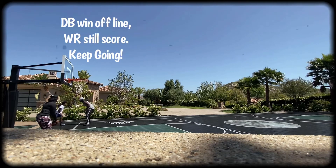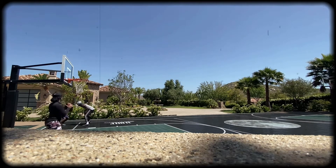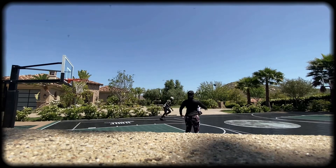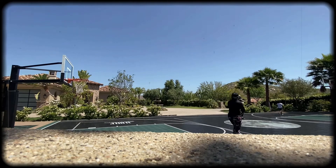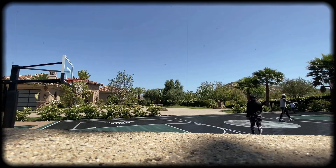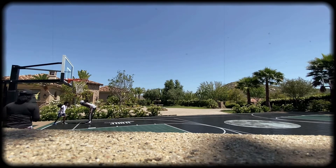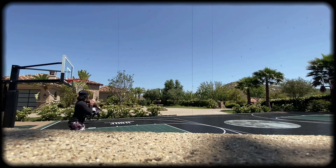This is just displaying when a DB wins off the line. You can't stop. It don't matter if your technique didn't work. You got to do whatever you can at that point to be aggressive and get through it. In this technique, you got an aggressive DB who want to throw hands, so we give him a light stick.